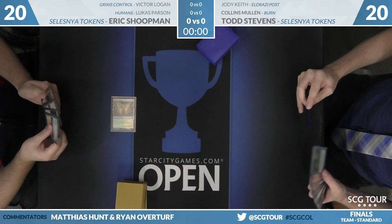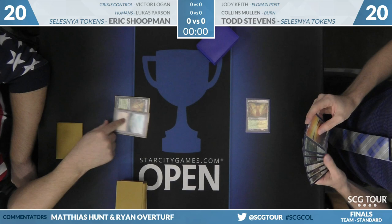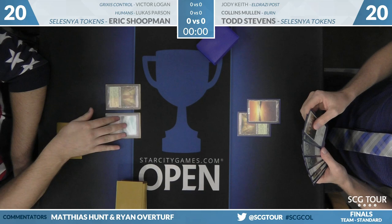Deck creation tends to be one of his best skills. When you have a really open metagame like this, that's where Todd Stevens is at his best. He tends to find lists that, in Modern, plays decks that nobody else plays. As you can see in Standard here, he finds himself in a mirror match, but taking advantage of some green and white synergies.